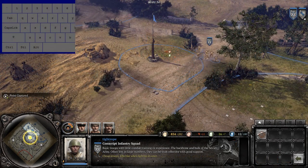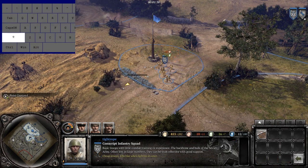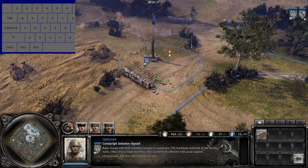To avoid this, after giving the order to build the cover, hold shift and then right-click drag in the correct direction. This way, once they have finished building cover, they will automatically reposition themselves behind it.